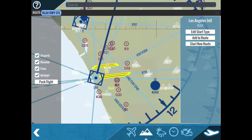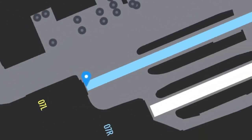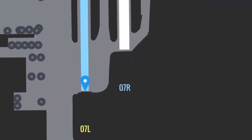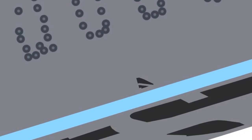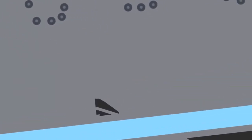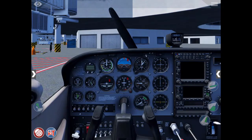We go to this little mountain here and press edit start type, then zoom in. You can see if we were to press the fly now button we would start here on runway 07 left. What we want to do is find one of these U-shaped clusters which signifies that it is a ramp, and we just click a random one, press done, and we can start flying now.